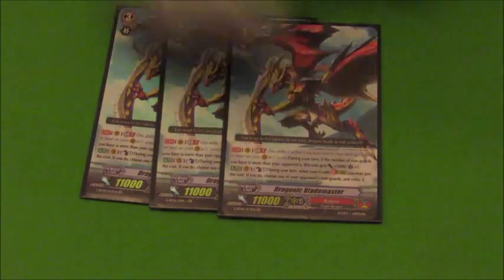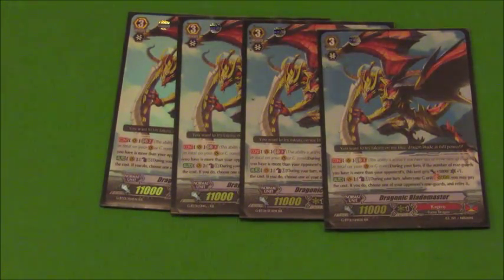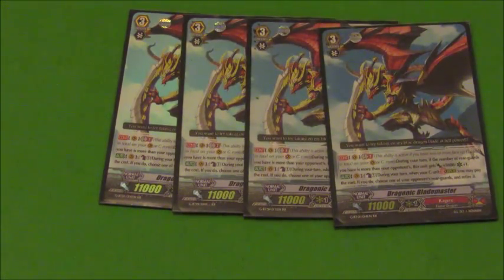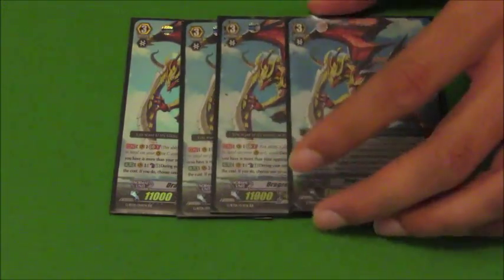So we're going straight into the Grade 3s. We're going 4 Dragonic Blademaster. His stride bonus skill is when you stride, you can counterblast 1 and choose one of your opponent's rearguards and retire it. This is the crux of the deck — we're just going to continually retire your opponent's rearguards so they have no fuel. The Generation Break 2 is if you have more rearguards than the opponent, you get plus 5000 and a crit, which is great for pressuring your opponent in the endgame.